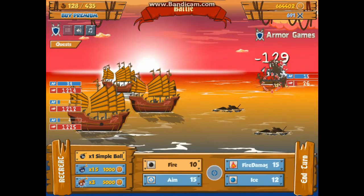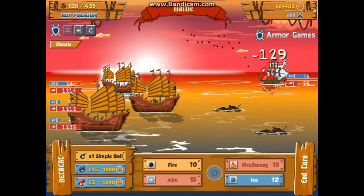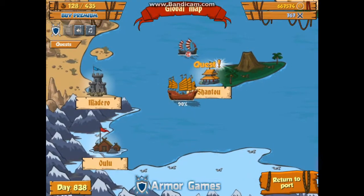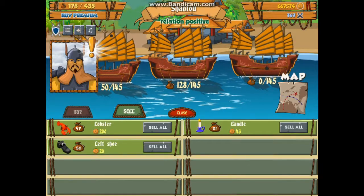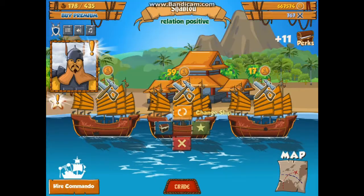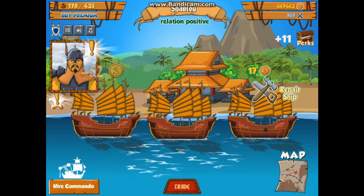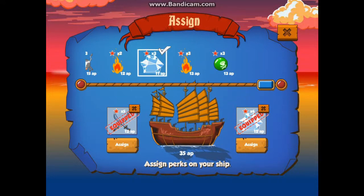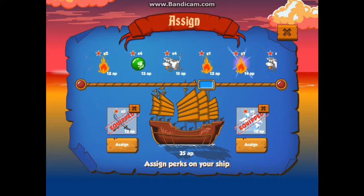There actually is quite a bit of strategy involved in these fights because you're able to choose different perks that you get to assign to your ships through some menu — a pair of these guys through a little chest here. You can assign perks. I'm particularly fond of the ice perk which lets you freeze bad guys. Do I get scroll-over text to see what they do? No, I will not. So it's pretty cool.